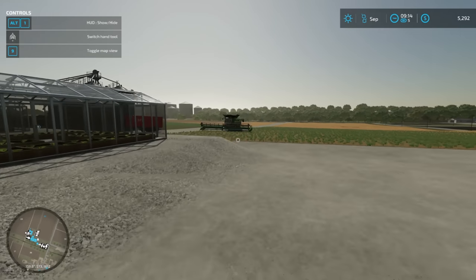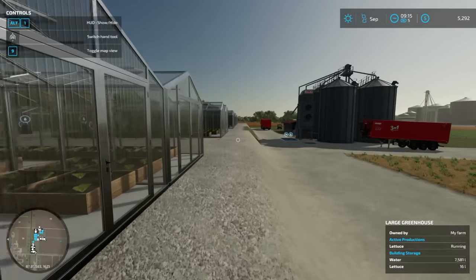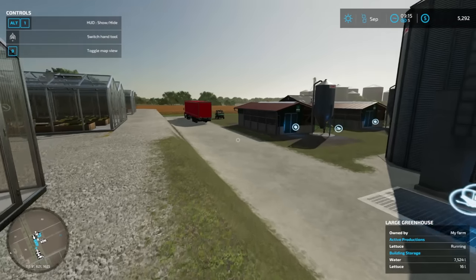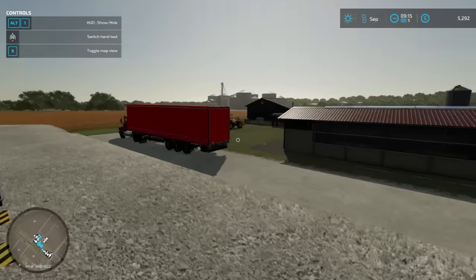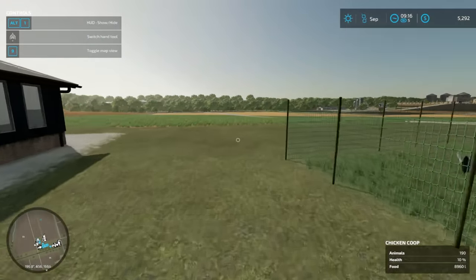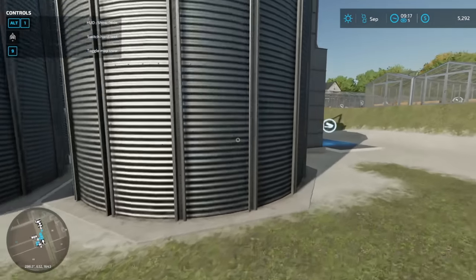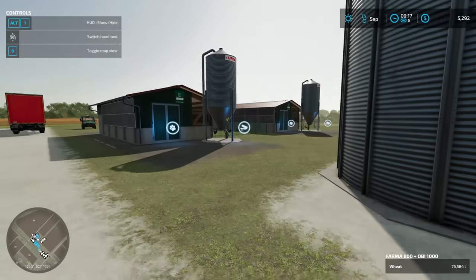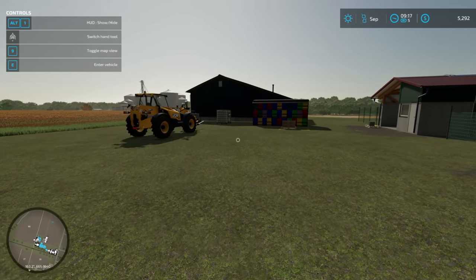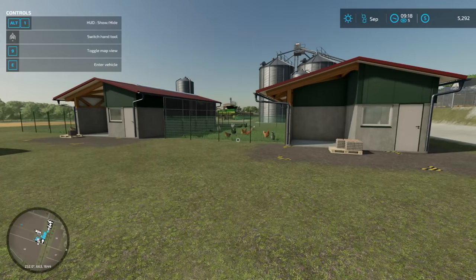Welcome back to Farm Sim 22! I'm having an absolute blast with this series, hopefully you guys are enjoying it too. I'm still fighting a cold so my voice sounds terrible, sorry about that. Last episode we got our chicken coops going — double chicken coops — with eggs coming in nicely. Our field is completely empty, everything's in our new silos, and we've got 76,000 liters of wheat for our chickens. There's also a new mod I'm going to show off, but you'll have to stick around for it.